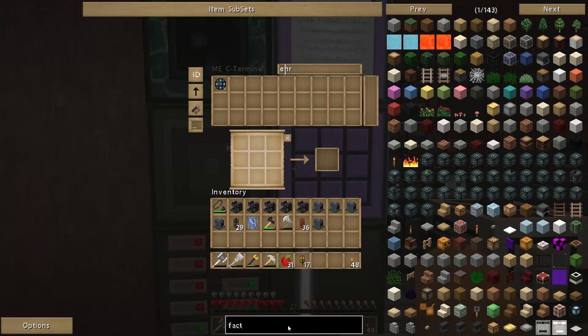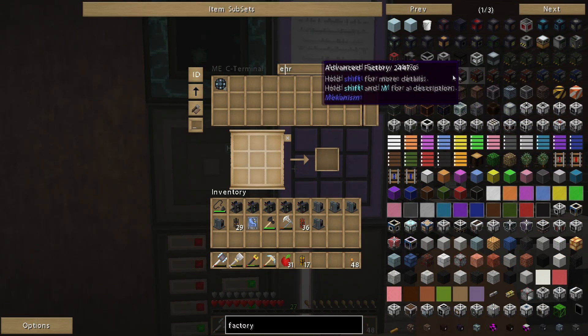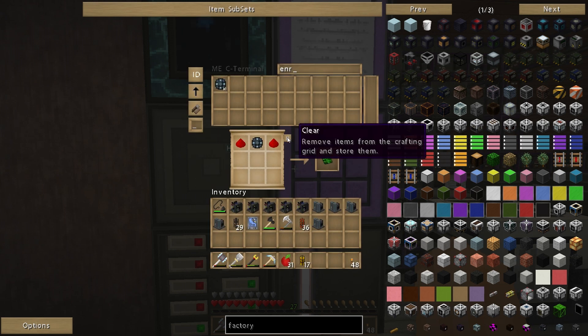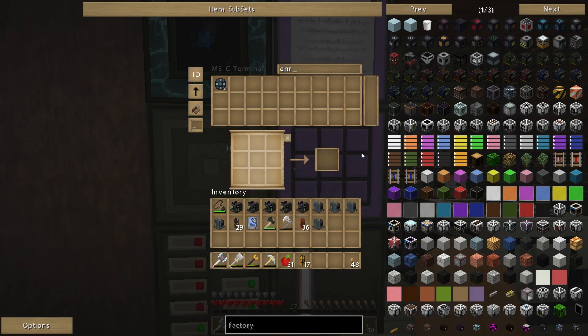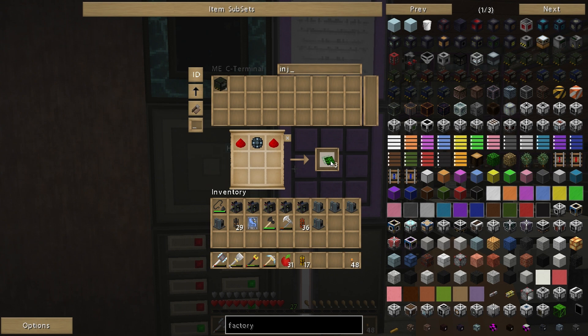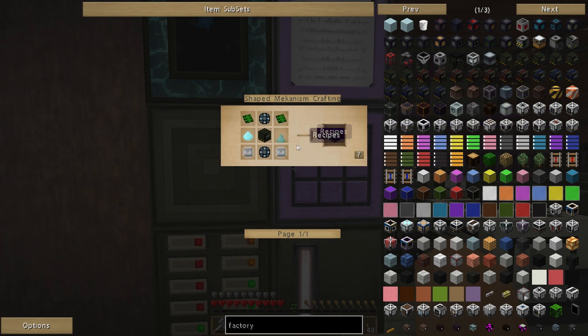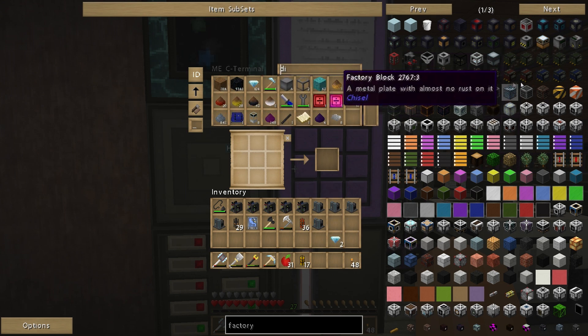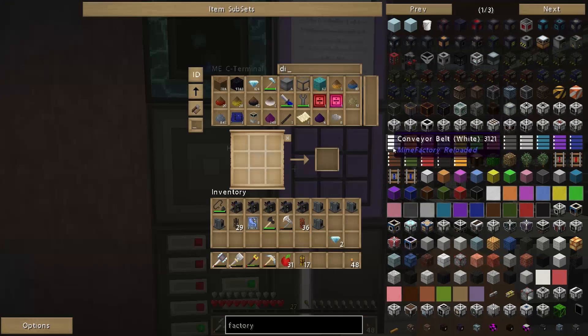Now what I want to do is turn it into a factory. So we're looking for injecting — missing circuits, so one, two, three, four — and then factory, injection. So that upgraded to a basic factory. I want to upgrade it to the next level, the advanced factory — missing more control circuits and diamond dust. So diamond — I've got loads of diamonds, so that's not a problem. That's basically all I need to do.